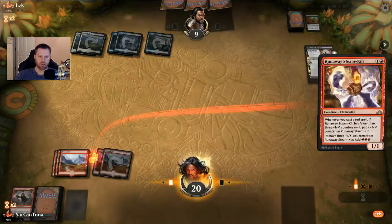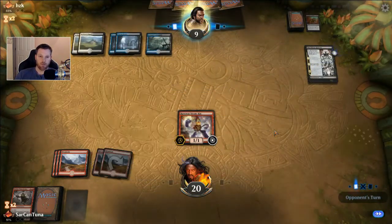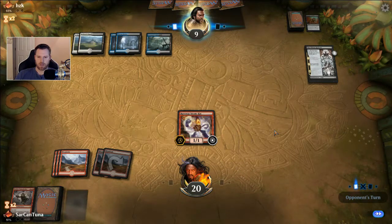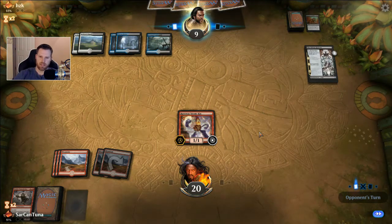I have to discard it anyway to the Eldest Reborn, so might as well play it. And if I'm lucky I draw into a Light Up the Stage, and he doesn't play a blocker or counter my Steamkin, I can attack for one, Light Up the Stage, play two other cards — one of them being another Light Up the Stage. Sometimes it goes off in one turn but it's pretty rare.